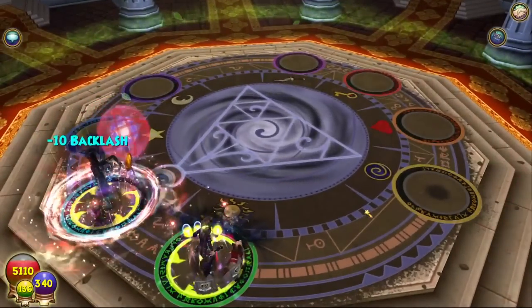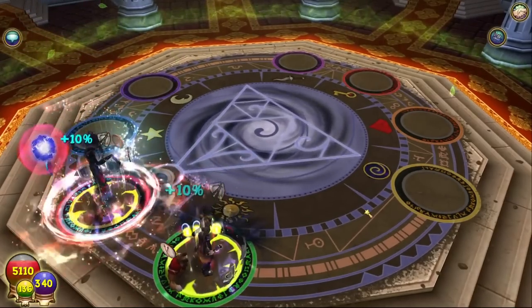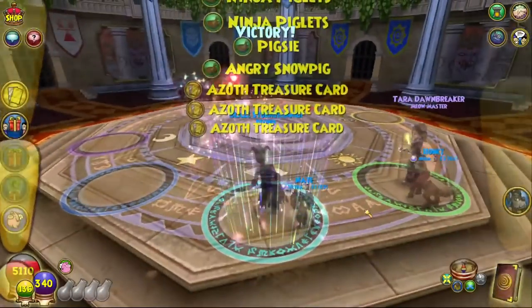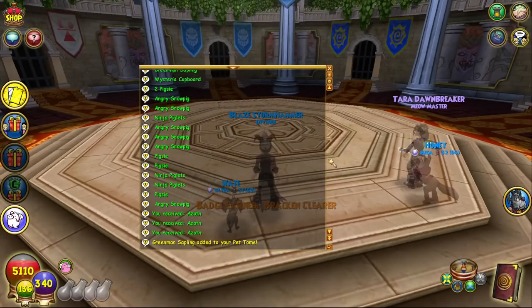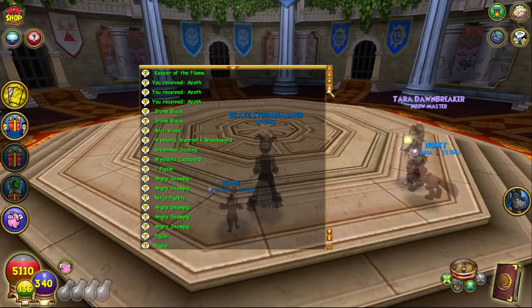I did 1.5 million again — three million total damage across the fight. I recommend killing the minions first or second turn, then going for the big hit and doing two million. Also, Pigsy does drop here, so you'll have to farm this guy if you want Pigsy spellments — that's going to be a struggle. If you enjoyed this, leave a like, subscribe for more, and I'll see you all next time.